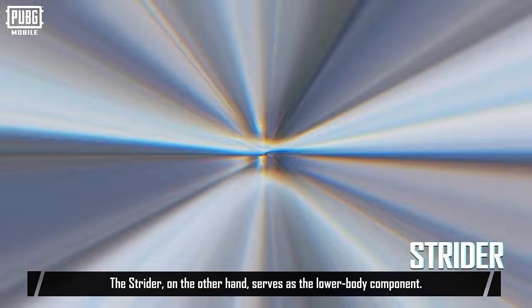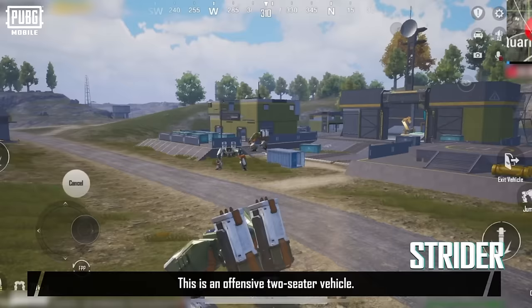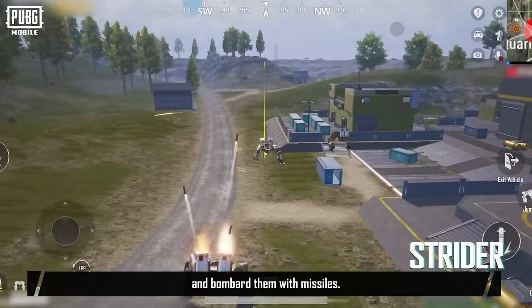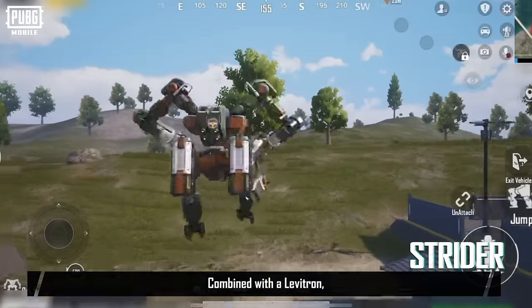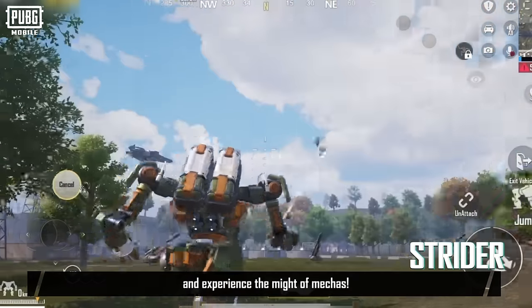The Strider, on the other hand, serves as the lower body component. This is an offensive two-seater vehicle. It can target designated areas and bombard them with missiles. Combined with a Levittron, they form the Armamek. Join your friends and experience the might of mechas.